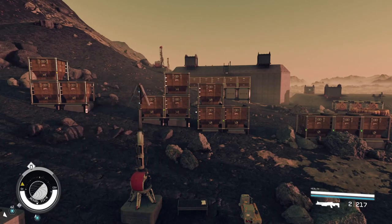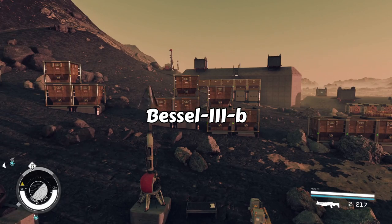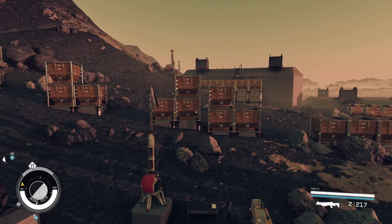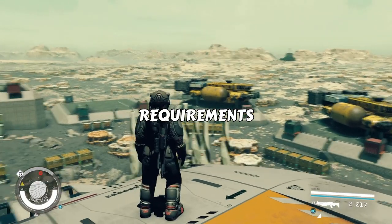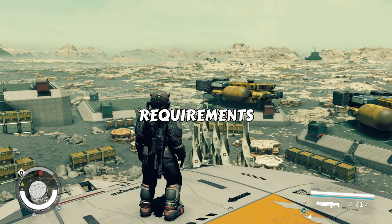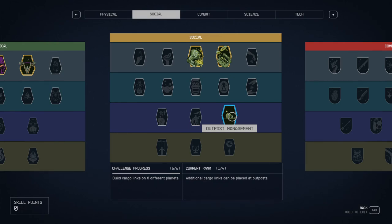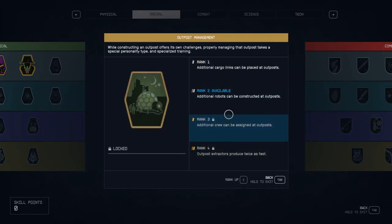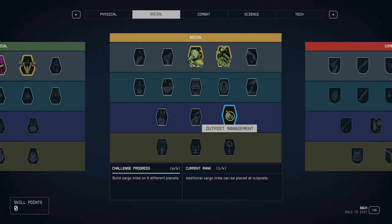One of the easiest ways to get this done is to watch my video on how you can find and make your outpost on Bessel 3-B. Without any skill allotment at all you can get seven out of nine of these resources, but if you want the full setup including all nine resources you're going to want to commit to Outpost Management rank one. You only need the first point because we need the additional cargo links to get up to six, as opposed to the three you start with.